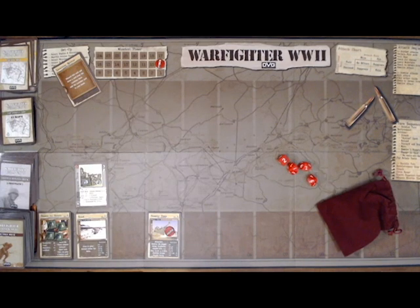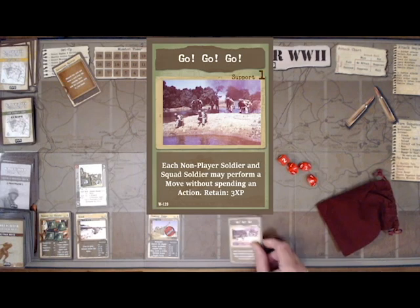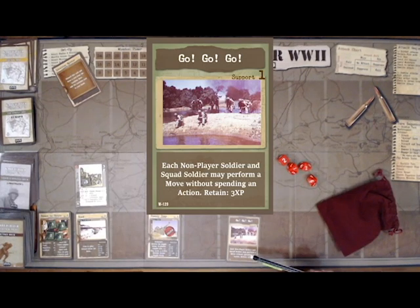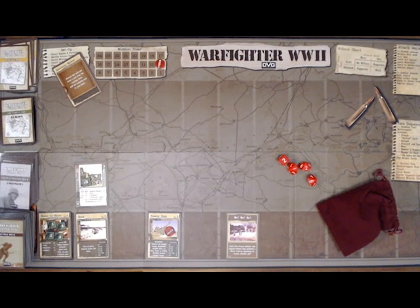I'm going to play an action card called Go Go Go. It's a support card with a support cost of 1, so I have to discard another action card to play it — I'll discard Walk It Off. Go Go Go lets each non-player and squad soldier perform a move action without spending an action. I can also pay 3 XP to retain it at the end of the soldier turn if I wish. I'm going to have Scanlan move into the location with the machine gunners.